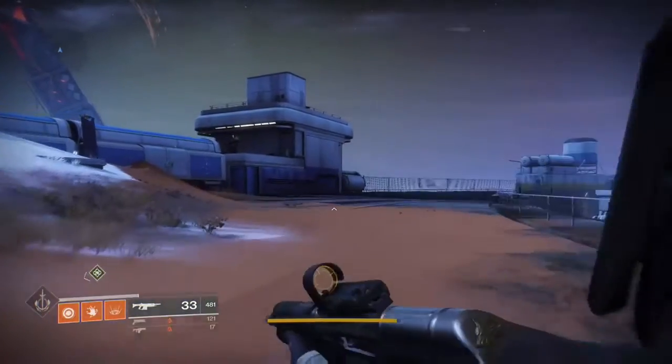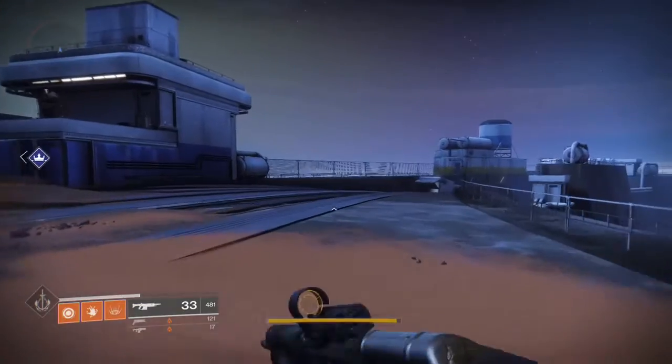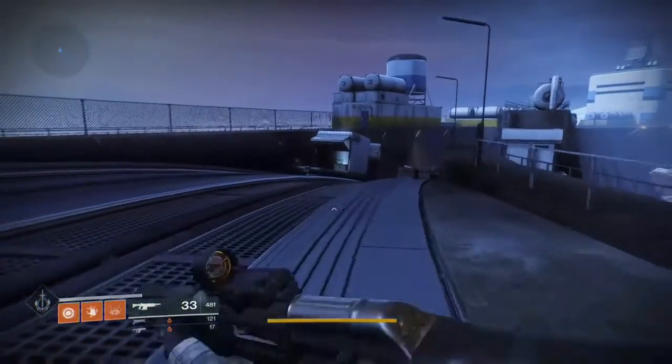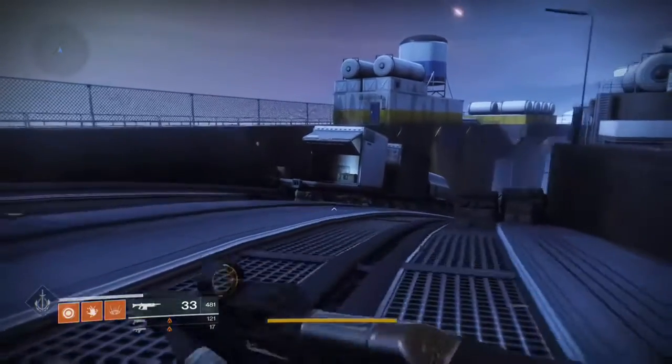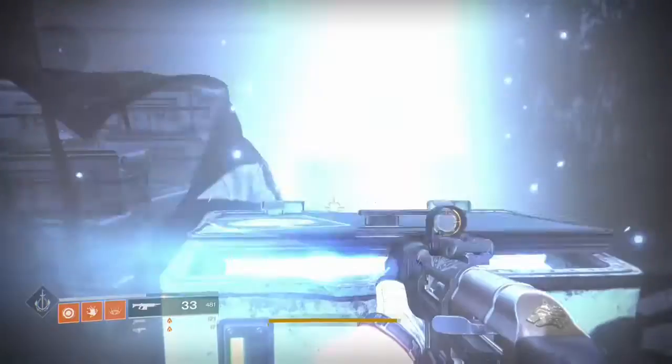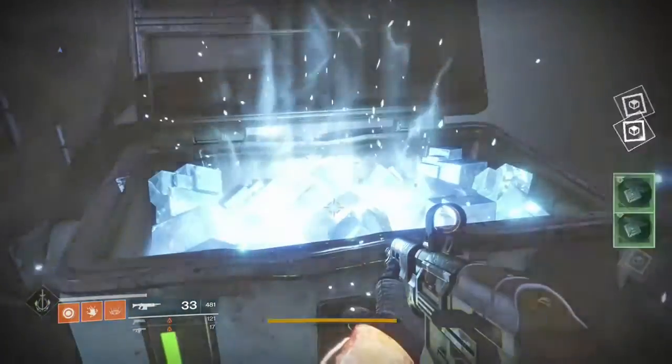Going down the bridge, the stash location is in the back of this cargo freighter. Looks like a train on track, or maybe a semi. That's right here. Gonna get us some loot.